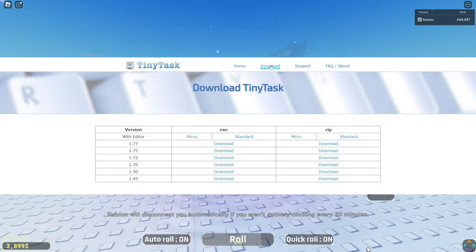Now that you have Tiny Task, all you need to do is open it on top of your Roblox, then click Preferences and enable Continuous Playback. After you click Continuous Playback, you can then set up your recording and playback hotkeys. Personally, I use F8 for recording and F12 for my playback hotkey.